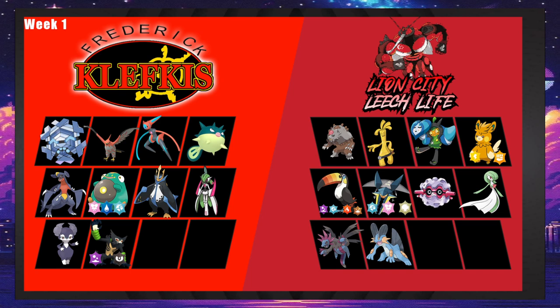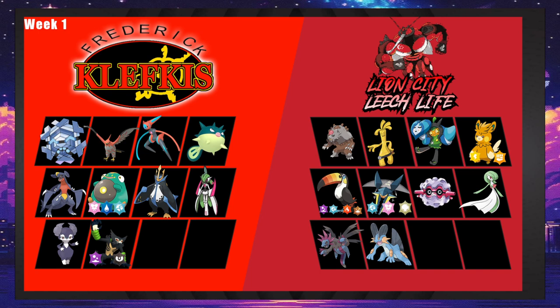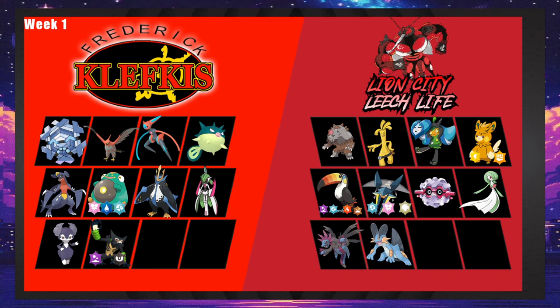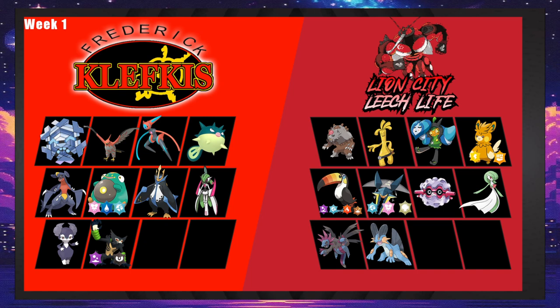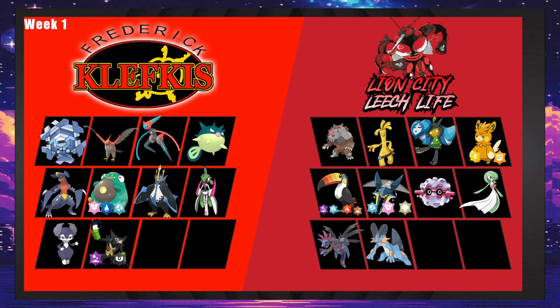If it's offensive Talonflame with Flare Blitz, Brave Bird, Swords Dance — it still can't kill Ursaluna. I don't even think plus two will kill it. Ursaluna is obviously a big problem. With offensive strategies, the checks are going to be Cryogonal or Shiftry-Pulleon — those are Orange's only options. Lion City needs to go in knowing that, because those are the only Pokemon that even have a chance to live.